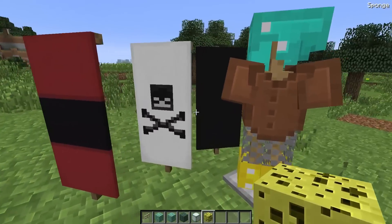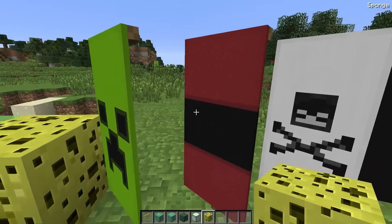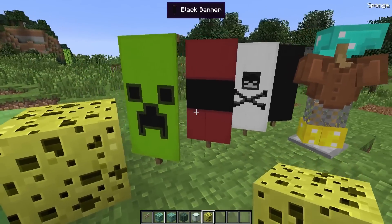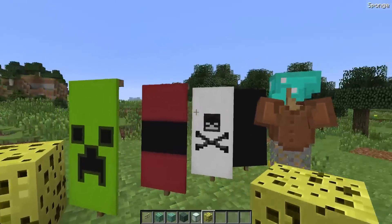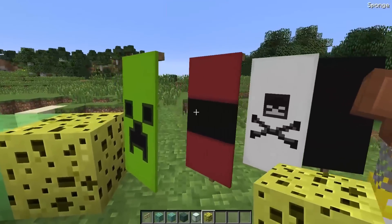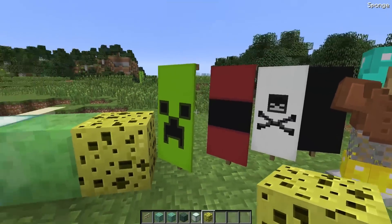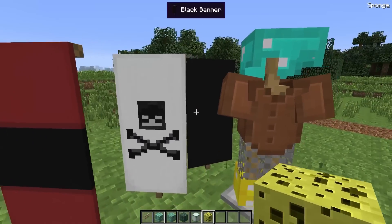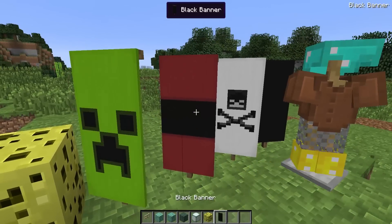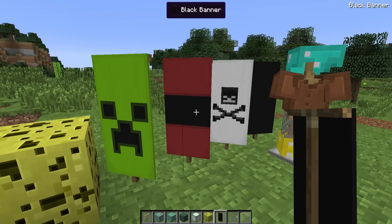These new items are going to be banners. As you can see, we've got a ton of custom banners here. I'm going to have a video showing you guys all of them and how to make all the various types, so make sure you guys subscribe and stay tuned for that. The base crafting is going to be the same way as making a sign, except with wool instead of wooden planks, and then you can do modifications to them.